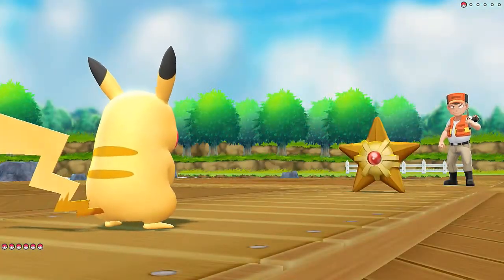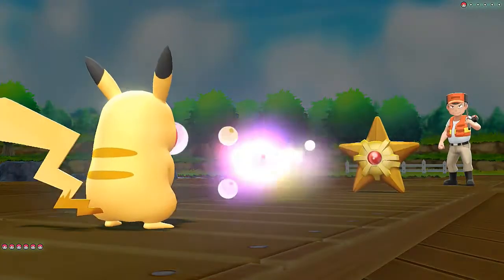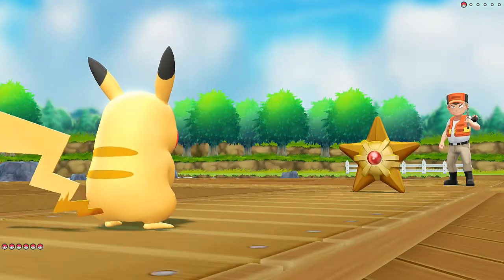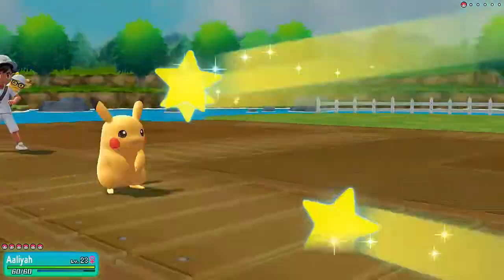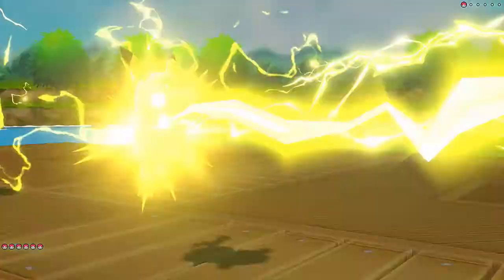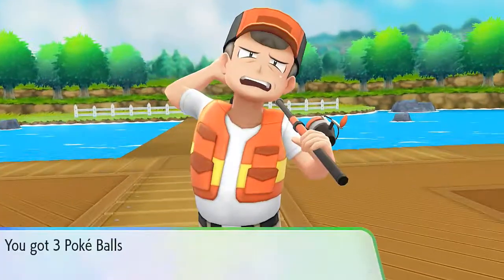She's going to be a little bit speedy, and you're going to be evading my attacks — this is going to be bad. Here comes that Confuse Ray — good God! Come on, Aaliyah. Damn you, freaking Staryu — always screwing me over. We snapped out of confusion. Thunderbolt all the way — say goodbye to Staryu! And we got more Pokeballs right there. I think that's the end of our trip right here.